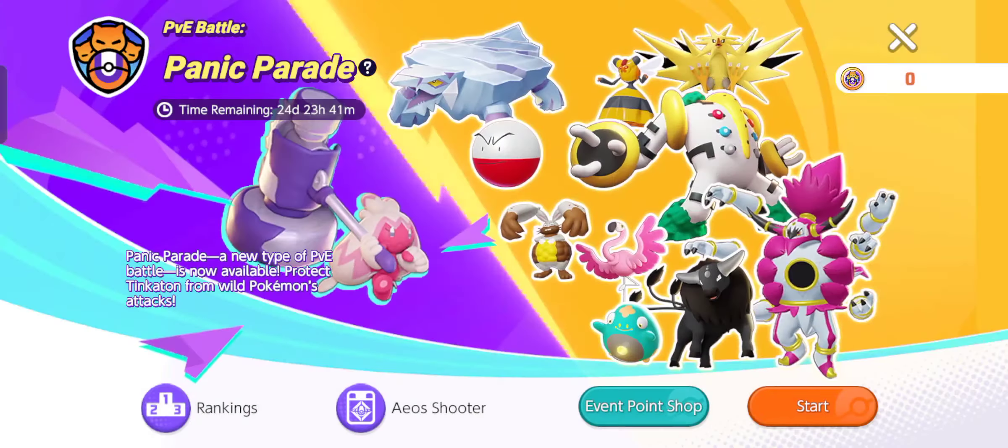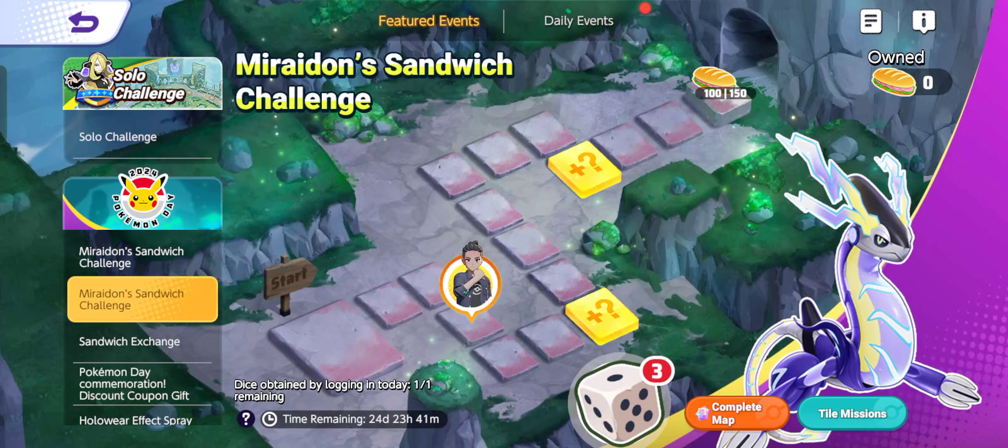Another thing you can do is go to daily events and play Panic Parade — you can see Panic Parade right here. Go check the event point shop and there are four extra dice you can get. You need a thousand points for each one, so you'll need four thousand points total to get all of the dice.